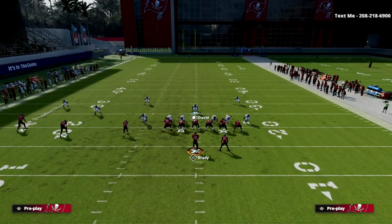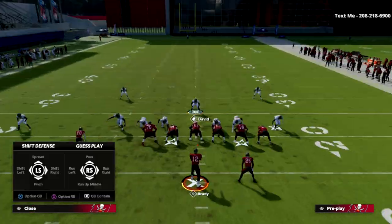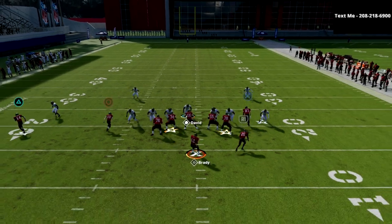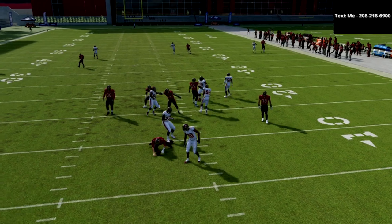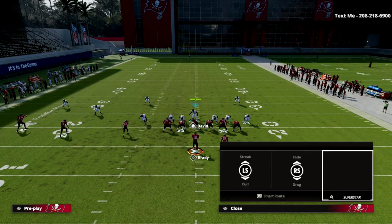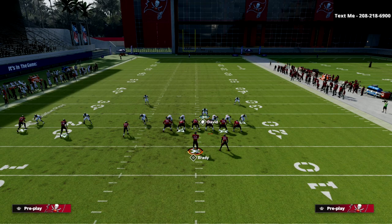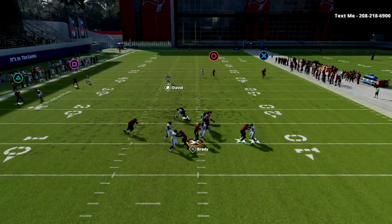Another simple way to run this blitz is to go ahead and QB contain, then re-blitz the left screen linebacker just like this. You're going to stand right here with your user and it's going to increase how fast that blitz comes off the edge. The beauty of this is that if your opponent decides to block their running back, you're still going to get pretty good pressure coming around the edge at the running back side.